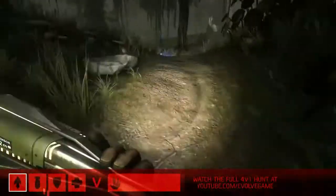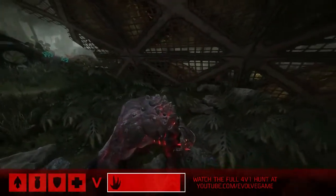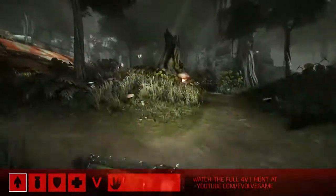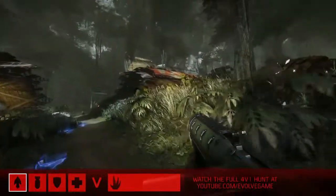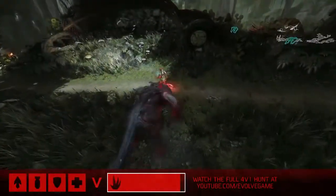It looks like Goliath knows what's going on. You can see the red — he can detect movement around him; he knows that's one of the hunters, and he's probably aware that's going to be the trapper. Oh, this creates such a big opportunity for Goliath though — he's got a bead on him and the trapper doesn't know it.